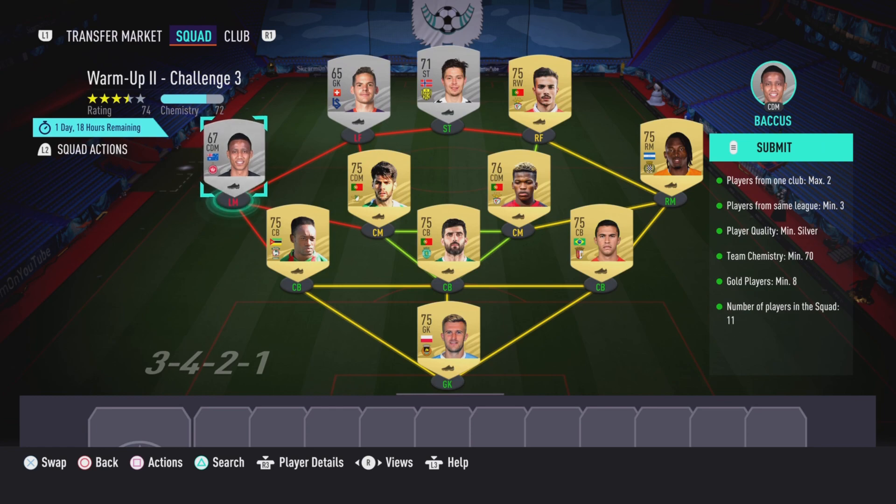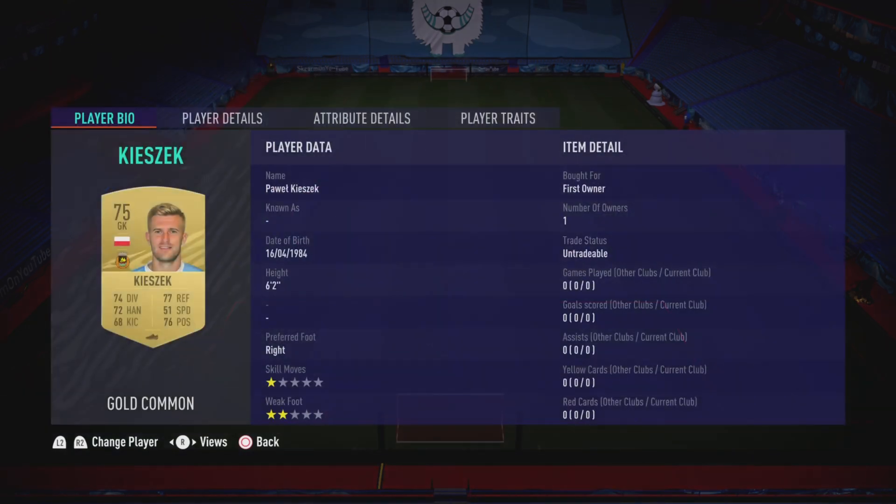The player prices may go up, especially for these silvers. For that reason, all you really need to do is put a random silver on the left mid position, a random silver on the left forward position, and a silver striker in the striker position, just to get that extra chemistry that is required. Apart from that, here are the players I used.